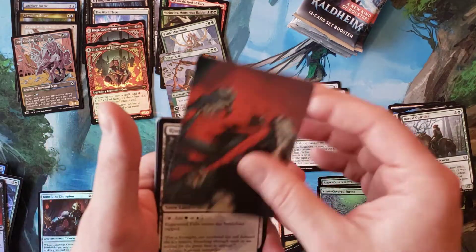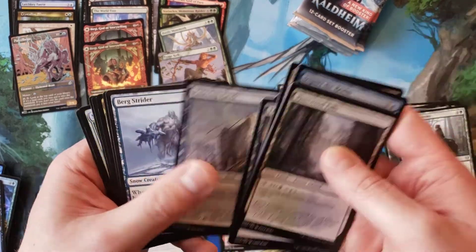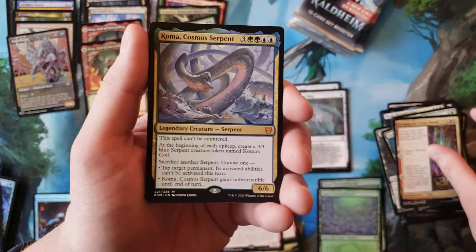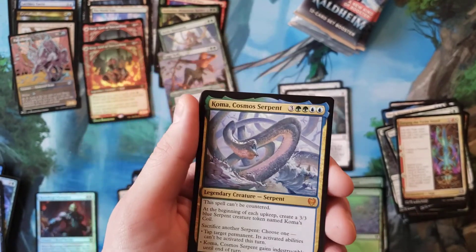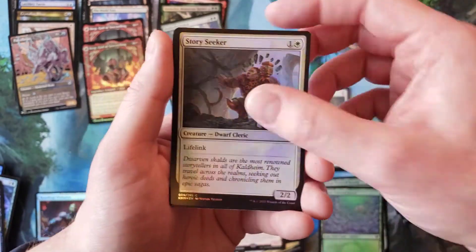Thanks to Vorinclex, this box is a hit again. I think of all the five Kaldheims I've opened, only one really didn't do anything. Cosmo Servant — another mythic! That's our seventh mythic, and another good one on top of that. Canopy Tactician, Story Seeker, and nothing.